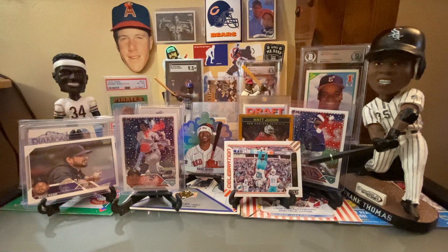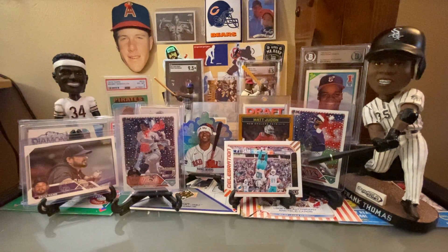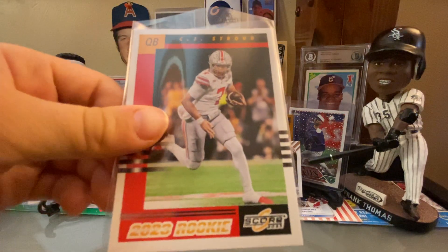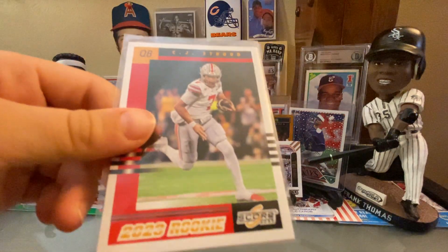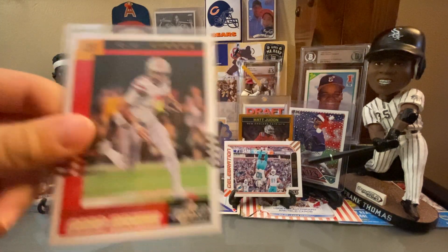And then my last few here are the Score rookie designs. Jordan Addison — he plays for the Vikings. And then CJ Stroud, who we think is better than Bryce Young, and his performance has indicated that too. So that's a really cool rookie card.